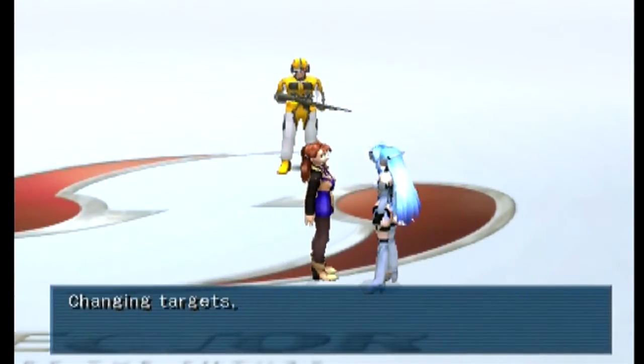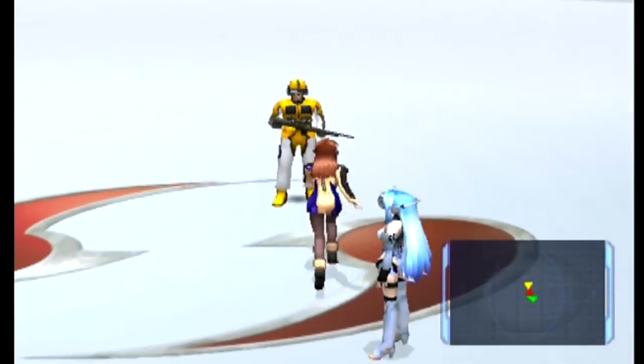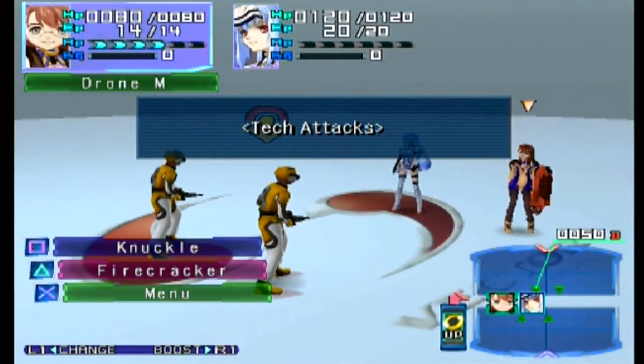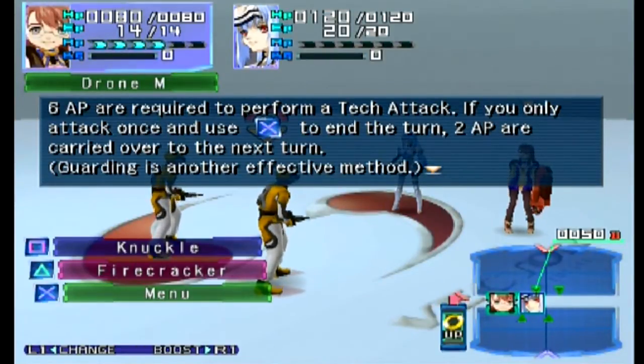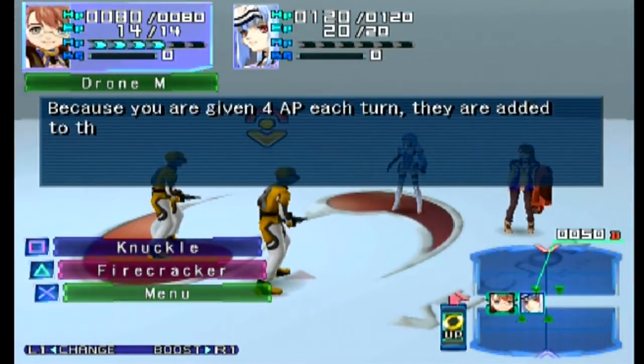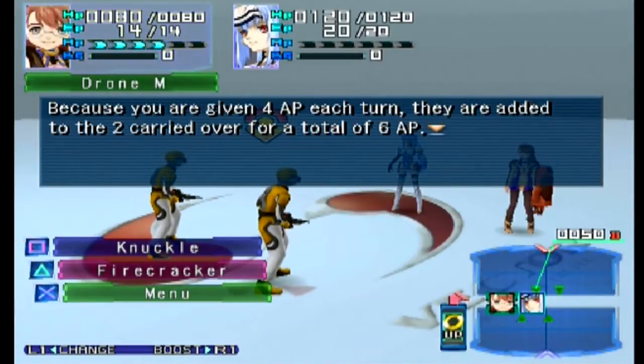Alright, Cosmos is changing targets. Let's go over tech attacks now. You can see I just touched him and get into a fight. Six AP are required to perform a tech attack. That is important — if I only attack once and then stop or guard, they're added to the two carried over for a total of six. You get four ability points per turn with a maximum of six at a time.